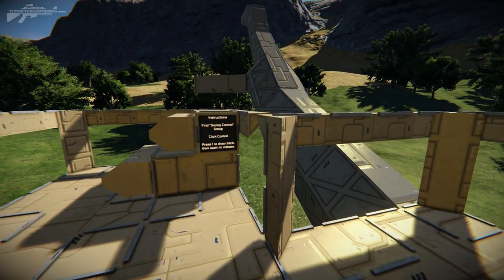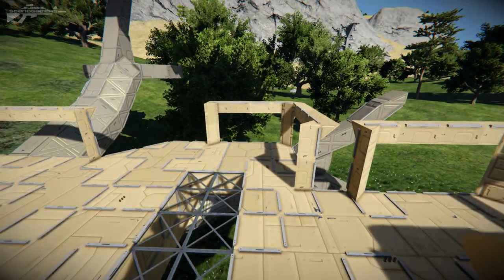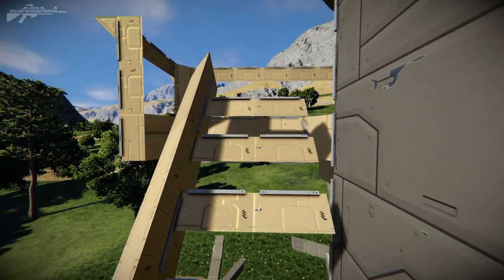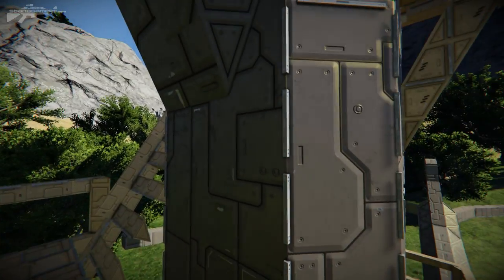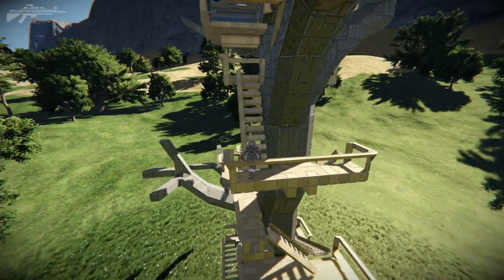That was there at the beginning, but you can see we've got individual controls - press one to draw back and one again to release. So you've got the basic treehouse features, but I like how they've built these steps going up the sides. Of course this is all small ship armor blocks as well, which allows you to go into a little bit more detail.